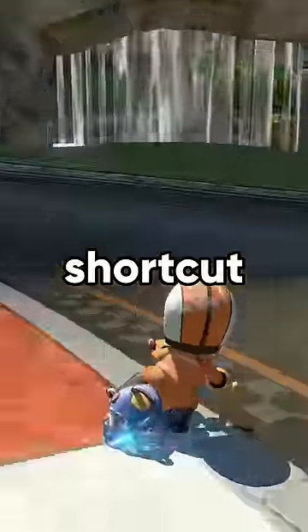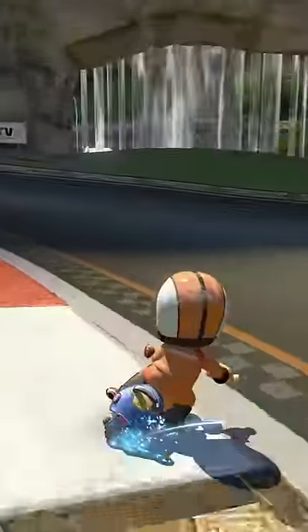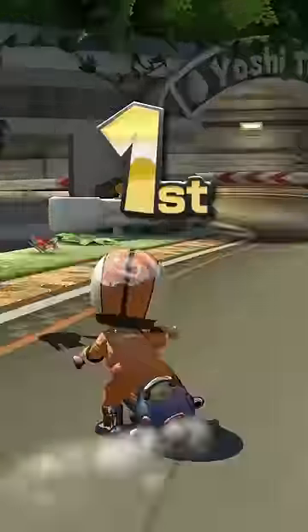But did you know this shortcut can be done with no mushroom? Charge up a mini turbo, hop onto the curb, hop again, and trick off of the grass. Boom — now you're in first place.